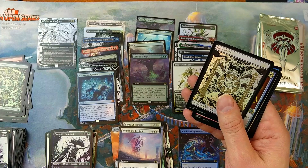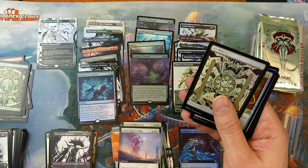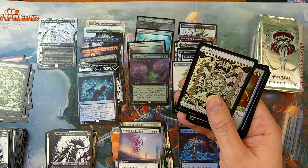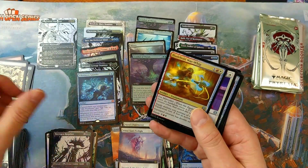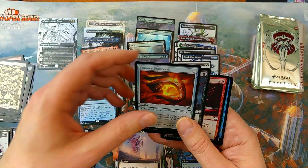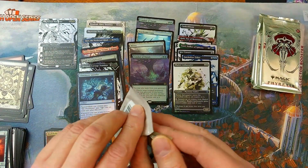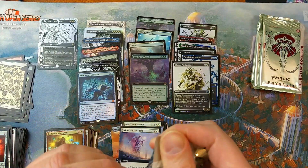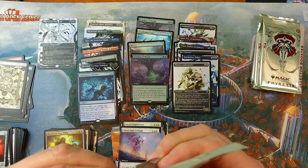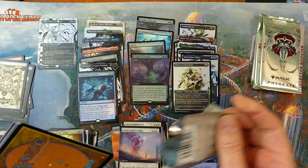Ichor Moon Gauntlet — planeswalkers you control have zero loyalty, proliferate, and minus twelve: take an extra turn after this one. Whenever you cast a non-creature spell, choose a counter on target permanent and put an additional counter of that kind on that permanent. That can go fast with planeswalkers — they have loyalty counters so it should be able to put another counter on, it works with proliferate as well.